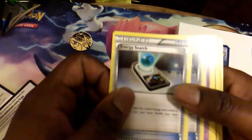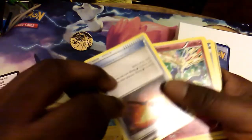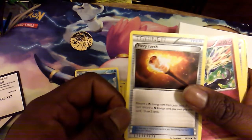Alright, the cards — the 20 cards that were guaranteed for us: Energy Search, Energy Search, Skolets, Leaf Energy, Honedge, Tiesto, Bolt Sorb, Spiel, and the backwards card, which is Fiery Torch.